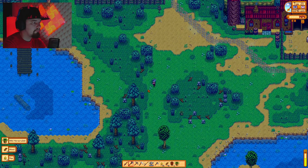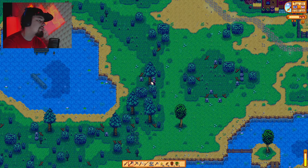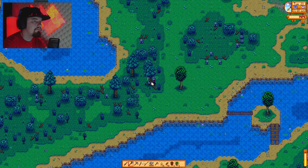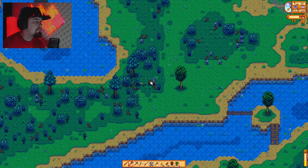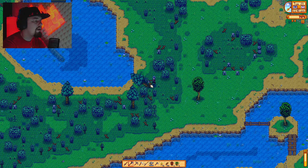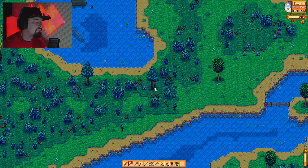It costs two thousand gold and five copper bars to upgrade. Don't buy copper bars because we can make and find copper. We can't do iron yet — that's the problem. When you press upgrade tools it shows a copper pickaxe. Copper is level one, then iron. You can't skip levels.